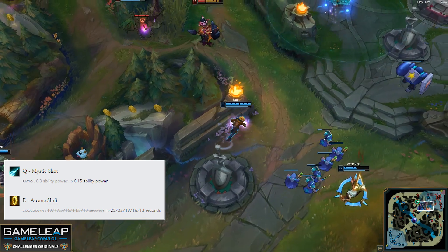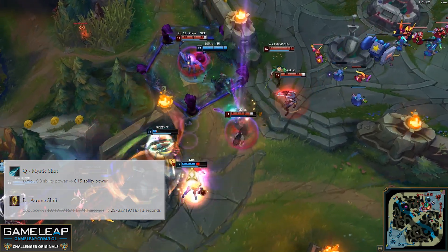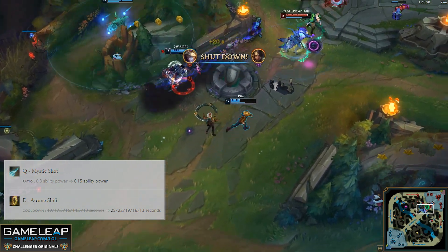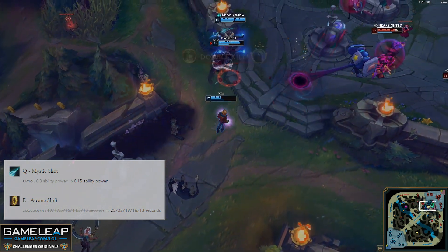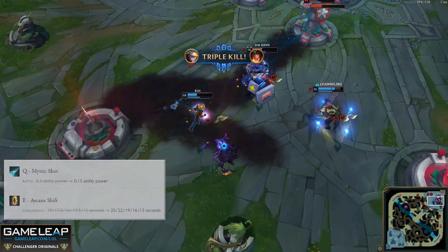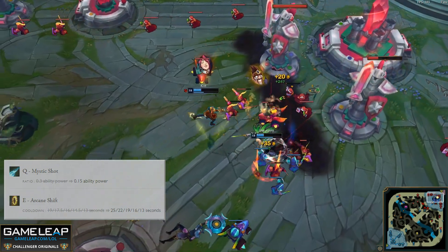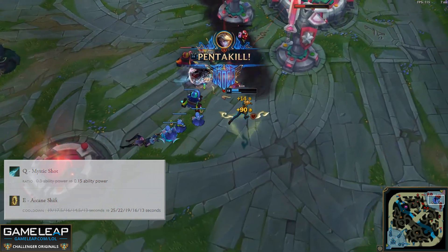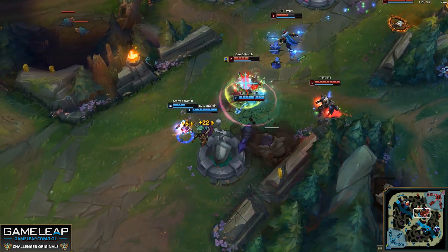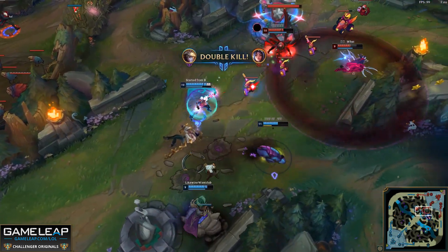It appears that Riot does not want you to be able to build Luden's Echo or Gunblade on Ezreal, and we see that with these nerfs to Ezreal's Q. A 1.5 AP ratio off a highly spammable ability is actually a pretty big deal. We may see a return to the Blade of the Ruined King build that we were seeing on Ezreal in previous seasons. He also will be significantly easier to punish in the laning phase if he misuses his E. With the increased cooldown on Arcane Shift, you should be able to punish Ezreal significantly harder in the laning phase, especially if he wastes this ability. In the past, Ezreal has been allowed to be a dominant laner because he could always escape with a second E.